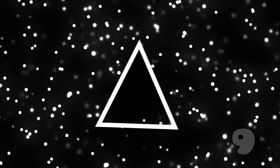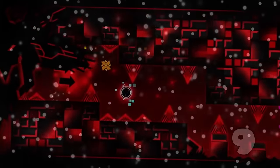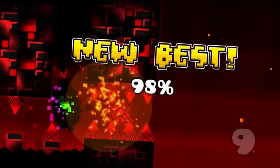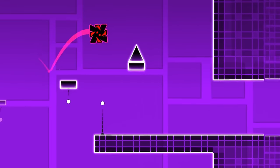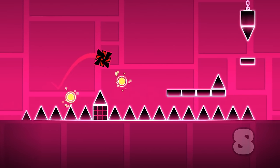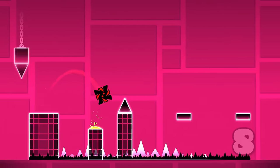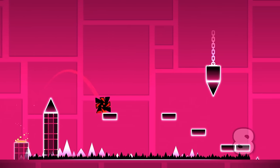The hitbox of obstacles like saws and spikes isn't perfect, so as to give you some space and make the game less stressful — doesn't always work, I guess. The next one is very similar to the Stereo Madness skip, but this time it's in Can't Let Go and it's way less obvious. Right here, abusing the spikes hitbox at 88%, you can jump at this spot and land on this platform right here.